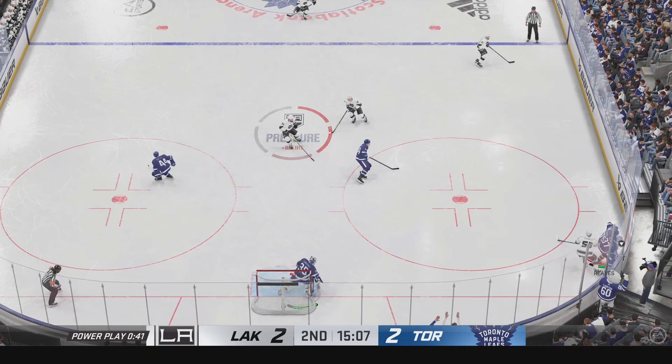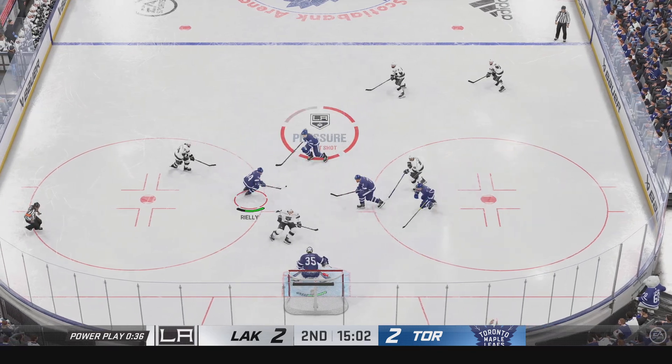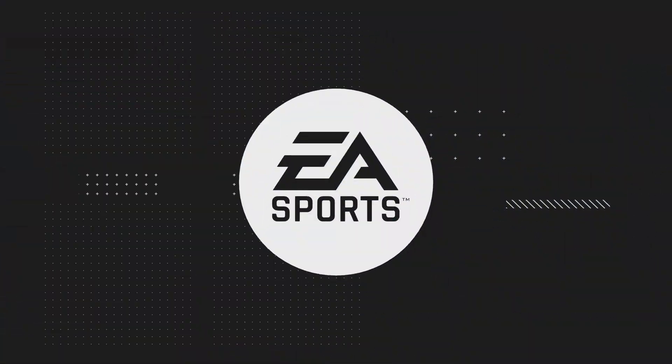He loses control of the puck. They'll want to clear the zone here while they're trying to kill off this penalty. Just gets a piece of it to keep it out. Wow! The goaltenders are the last line of defense for a reason — he bails his team out.